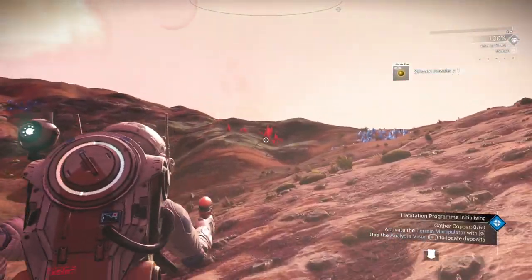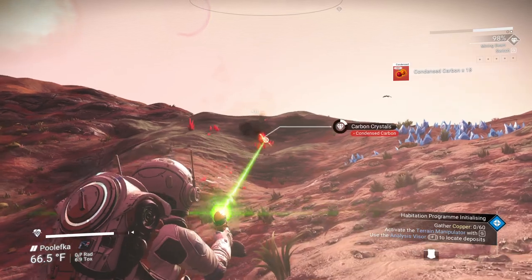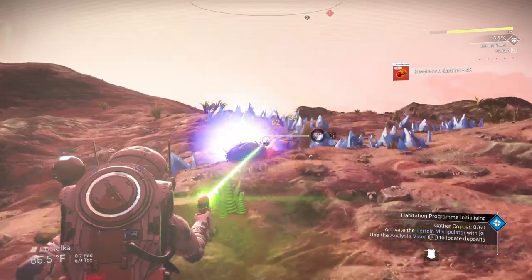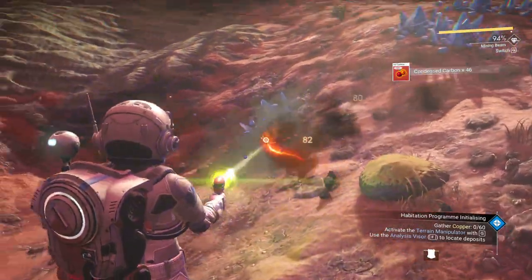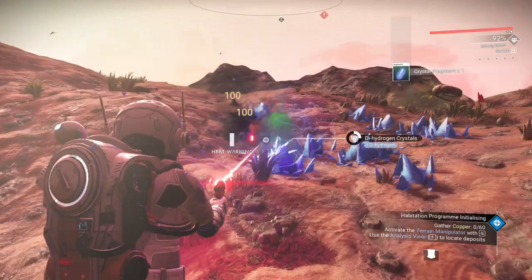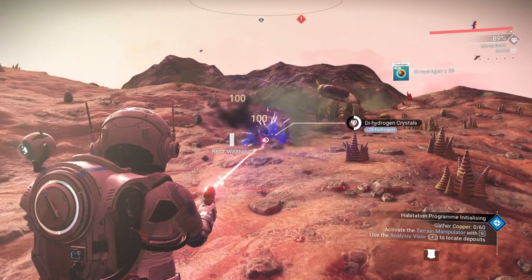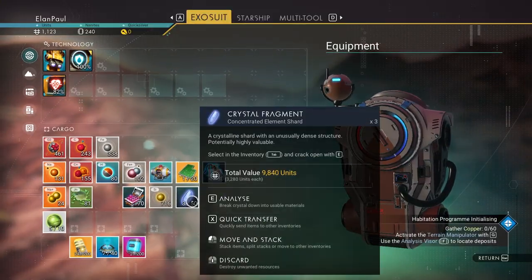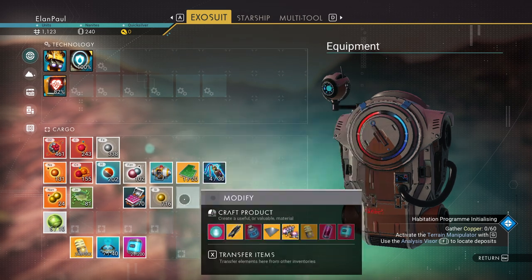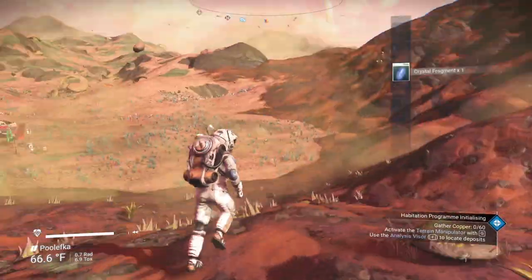Condensed carbon — I'm going to switch back to my mining beam and gather it up because it's a precious resource to find close by. I'm going to grab some dihydrogen too because I might need it later. Crystal fragments of dihydrogen only get you more dihydrogen. We got three of them and we're up to 200. So we've got a good amount of resources here.